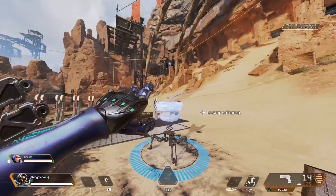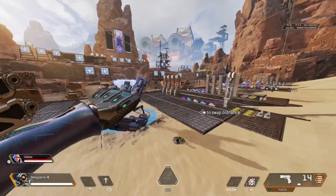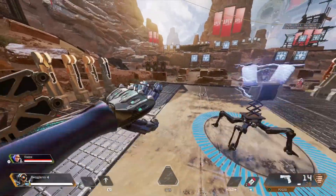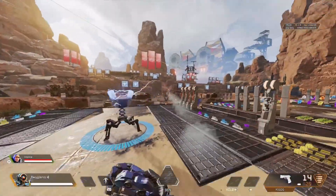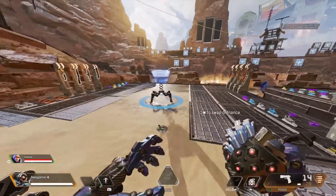I've also done a comparison of how the pylon now reacts to all the different ordnance — grenades, rolling thunder, the bombardment, Fuse's ultimate — and it's so much better now. You'll especially notice a massive difference when you get to Gibby and Fuse's ultimate.